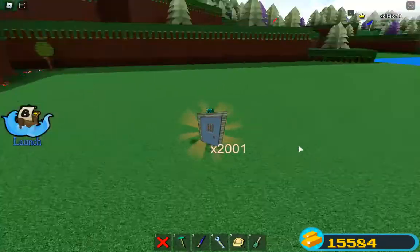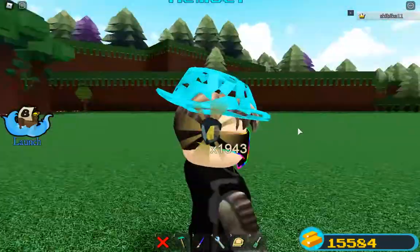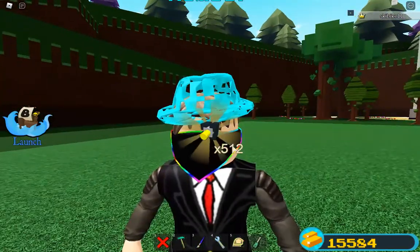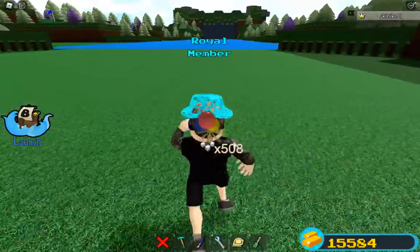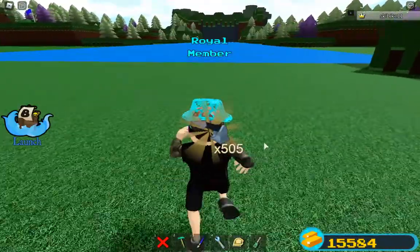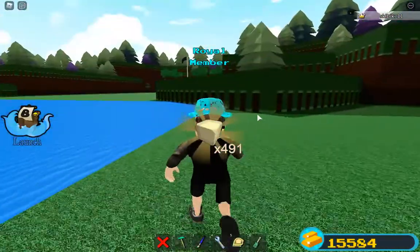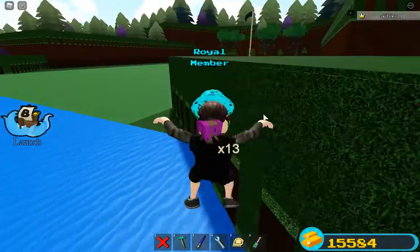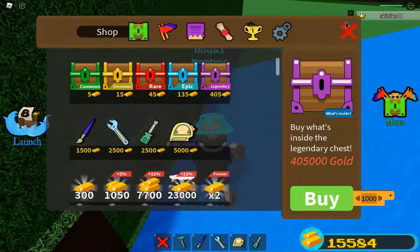Look at how much stuff I'm getting — 2,000 signs. That's a little too many lanterns. Look at all those thrusters. Hinges to buttons. Balloons — that's really going to help me get a big balloon up into the sky. That's a lot of harpoons. Plenty of cannons. That glue, I don't know what I'm going to do with it. Pistons — that's actually really going to help. 13 purple chests. That was a lot.